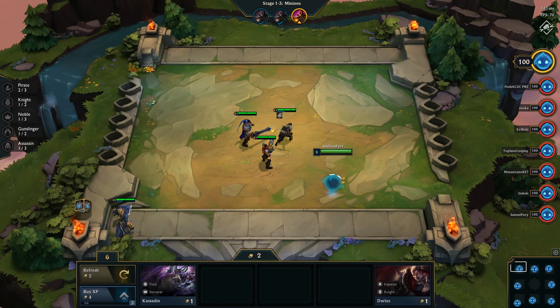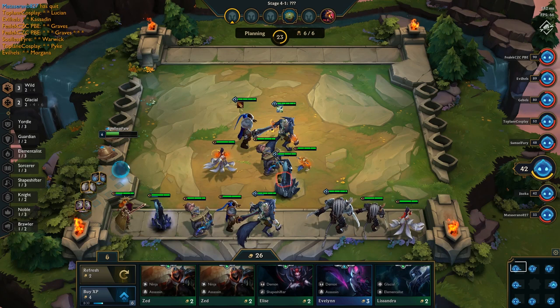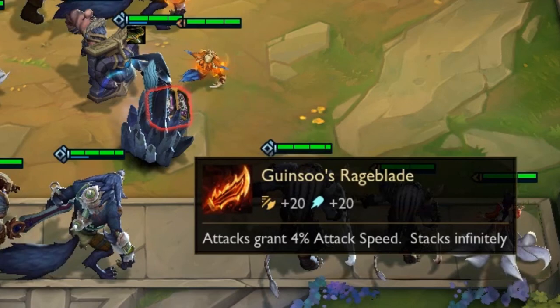Items can be combined by dragging and dropping an item onto another item. When you click and drag an item over another item, there will be a preview of what the items will combine into. The items will only be combined if you release the mouse click, so as long as you don't drop the item onto another item, you'll be able to figure out all of the different combinations available to you.